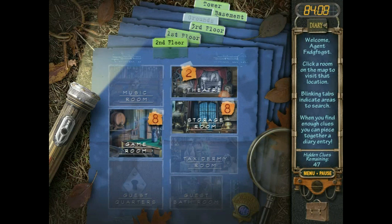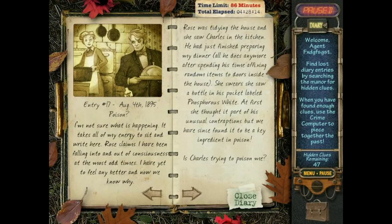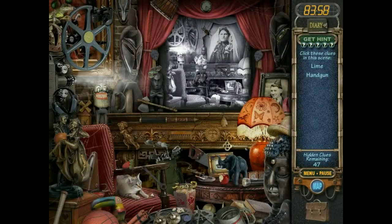Hidden object guru here, back for more Mystery Case Files: Ravenhurst. When we last left the game, she found the evil crib, and they found him trying to poison her with white phosphor, which does sound bad. I think I was on William's side before, but now I don't know what I'm supposed to feel about the guy.